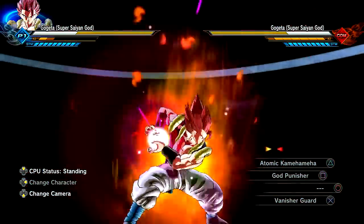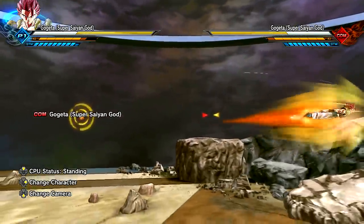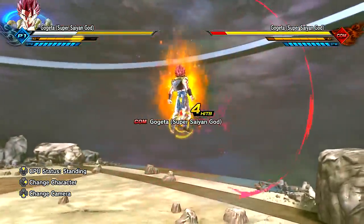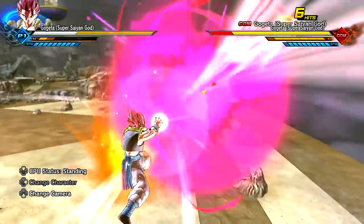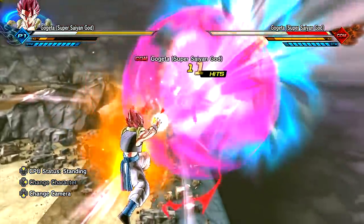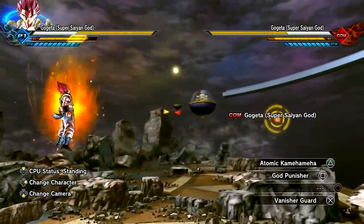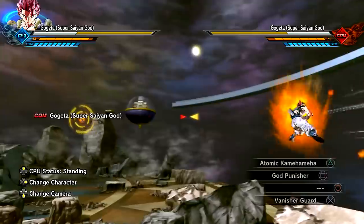Let's go for the Atomic Kamehameha. I love this move so much, and it works so well with God Gogeta. Some people were telling me to go all the way to the end of the screen, almost to where I'm not even locked on to the character, to showcase a move. I really don't see what difference that makes. The way certain moves are angled, it really doesn't change it — you're not seeing it any better than you would up close. The animation and camera manipulation is exactly the same.